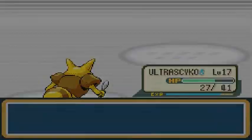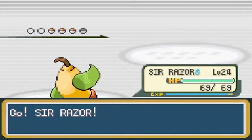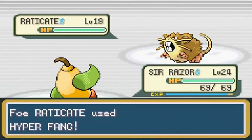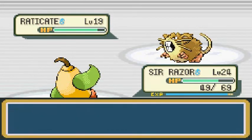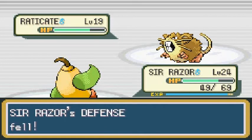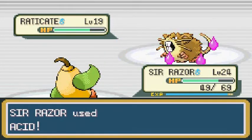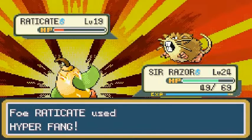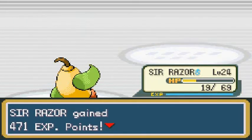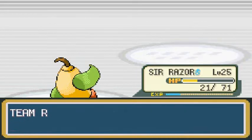Let's go with Sir Razor. I should have used Thrasher, but Sir Razor is about to reach level 25. This guy is using Hyper Fang — it literally wants to decrease our defense. Let's go with Acid again. Hyper Fang almost does its trick, so here we go with Acid Attack — and that is how you do it. Say goodbye. Level 25 for Sir Razor right here.